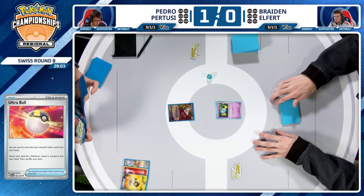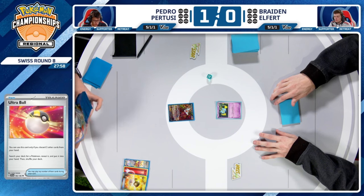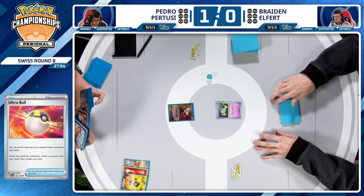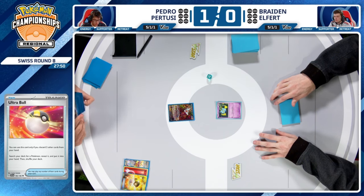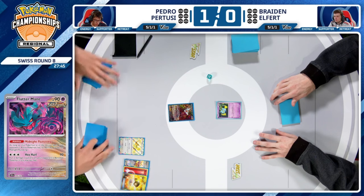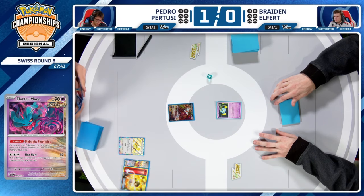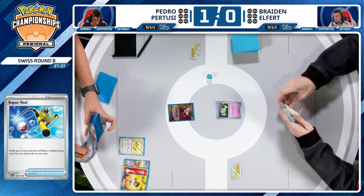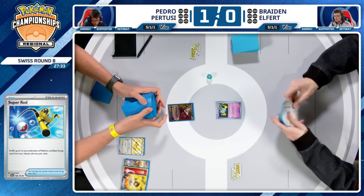Braden may be wishing he could have started Fluttermane — that would have slowed Pedro down just a little bit. Right away, Pedro Ultra Balls to get a Pokémon into play, but one card he chose to discard was a Fire Energy. Normally okay when you have access to two Super Rods, but in this matchup — those Super Rods are more important because you're more energy intensive, requiring more energy to attack than you normally would.